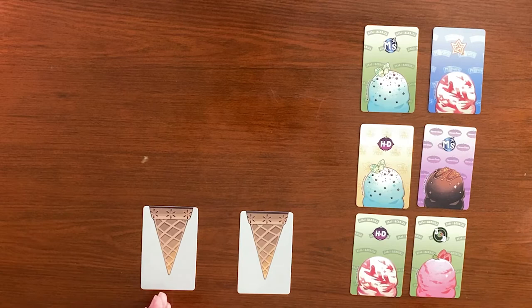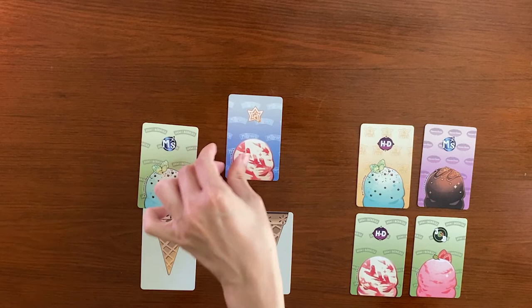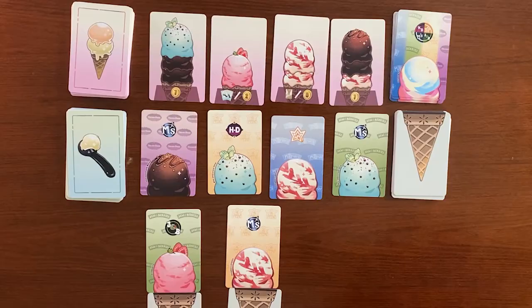To Serve, place as many ice cream cards as the number of cone cards you have. You can place them on separate cones or stack them on top of each other. While stacking ice cream cards, if you manage to match the combo brand to the brand of the ice cream, you will get another free action. Using this method, you can keep chaining the combo until you run out of actions.